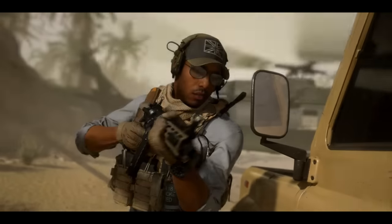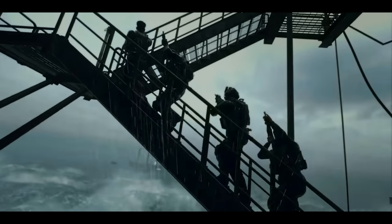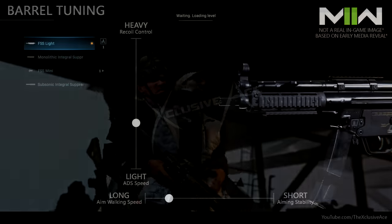I'm a little bit nervous and skeptical about what I'm about to show you. One thing they showed off was the ability to tune individual attachments, and the example was barrel tuning. You select your barrel and then tune various elements of it. In the menu there were two primary sliders: one was heavy versus light — on the heavy side you have recoil control, on the light side you have aim-down-sight speed — so you select how far in either direction you want to push that trade-off.